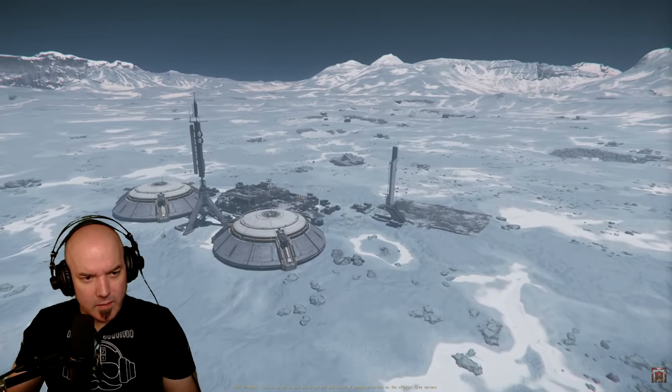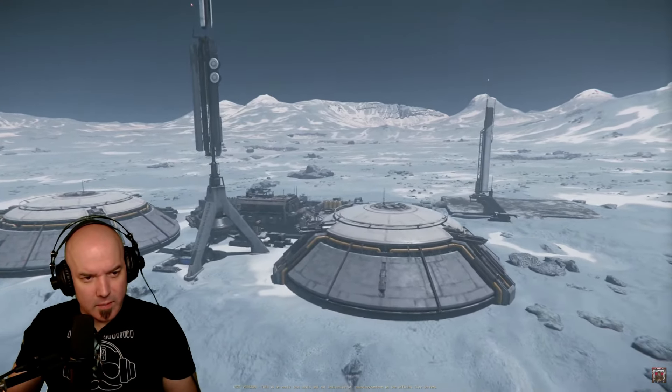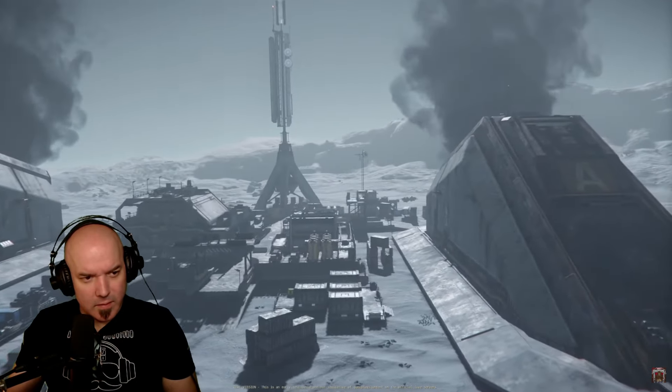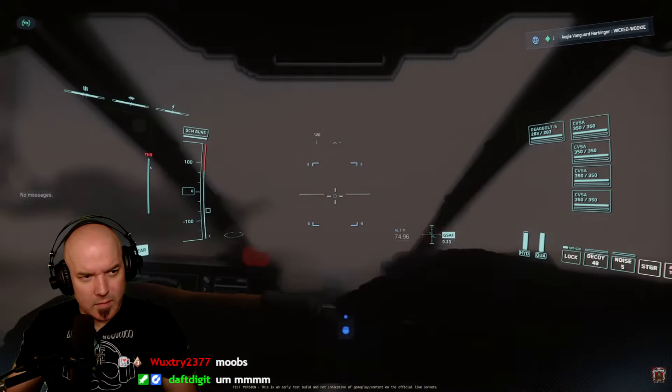They're all more or less the same — a central building with some type of structure around the outside like liquid tanks, smoke stacks, or antennas. All the locations had landing pads, some having two landing pads, but I was not able to repair or rearm at any of them. I do think that is by design.